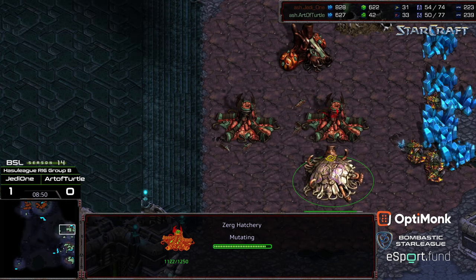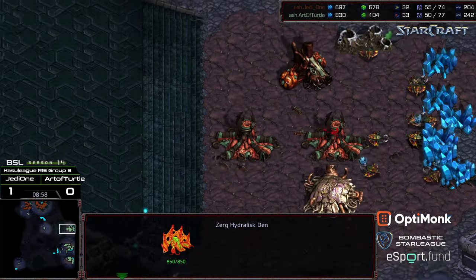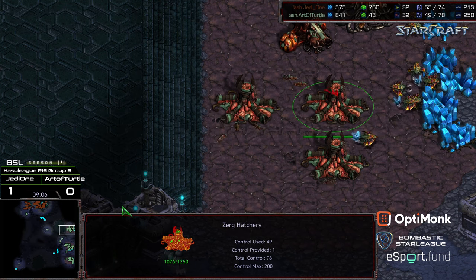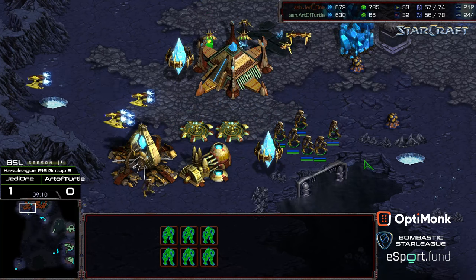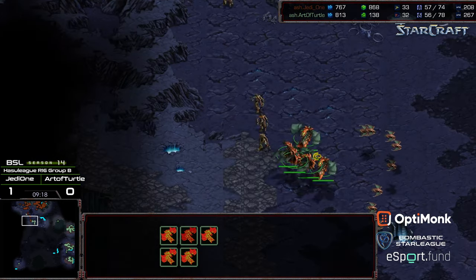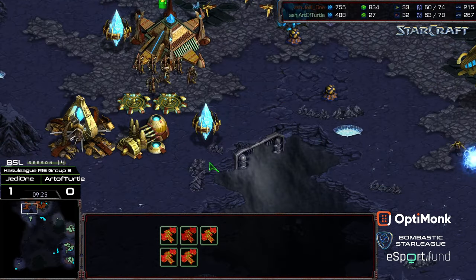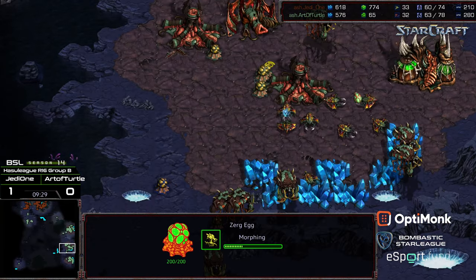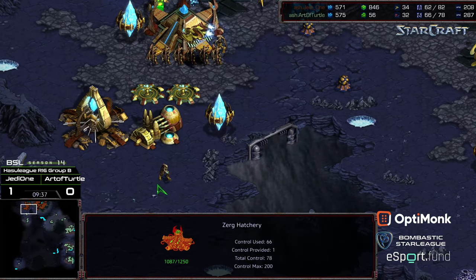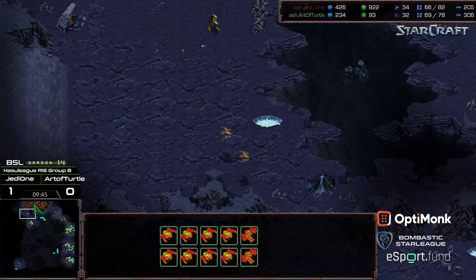Worker count lead for Art of Turtle now, and supply counts are even. Plus one weapons being upgraded. Hydralisks are going to drop — this is also one of those situations where Art of Turtle's kind of put his foot on the gas pedal and produced a lot of Hydralisks to attack both fronts. A lot of Scourge grouping up — Art of Turtle may just want to get it done with what is here. The Scourge can box out those Corsairs. That's going to pin these Zealots to the front. Now he's going to switch to the Hydralisks, waiting on Hydralisk speed potentially, but he can just rally troops to the front and box Jedi 1 into two bases.